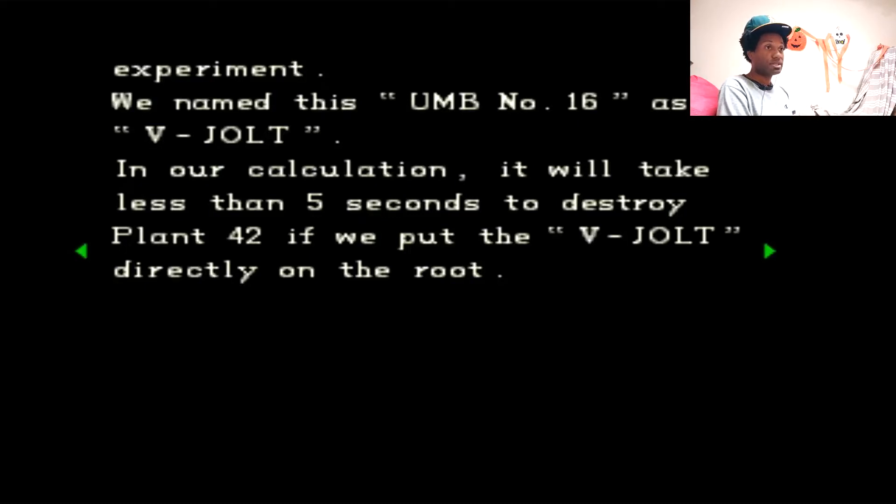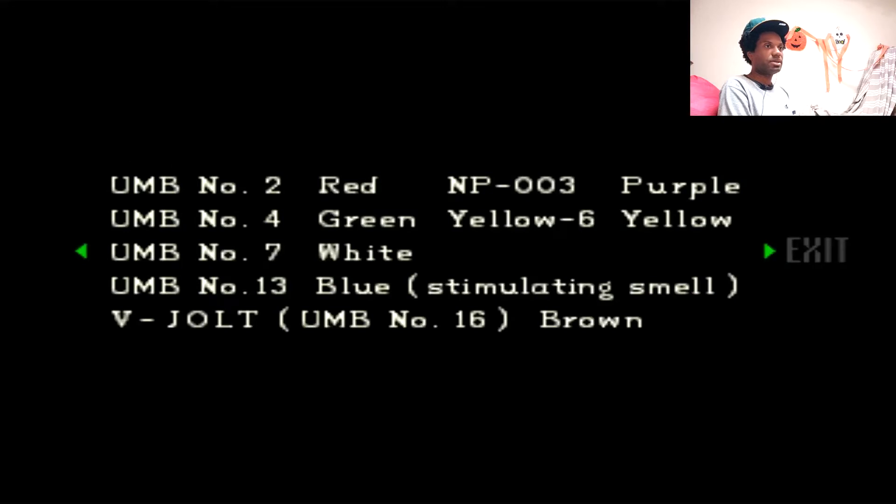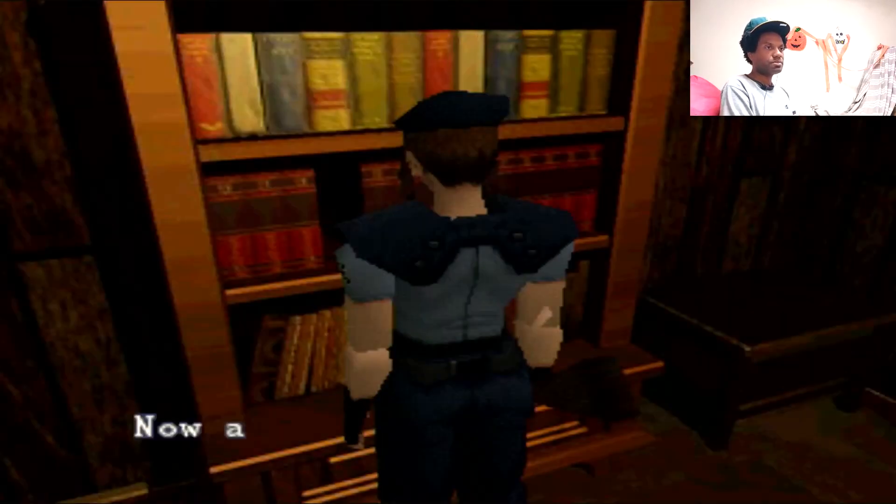'As stated in the last report, there were some common features found in the cells of the plant infected by the tyrant virus. We also found another interesting fact — we found an element that destroys these plant cells rapidly in UMB number 16. We named this UMB number 16 as Vigil. In our calculation, it would take less than five seconds to destroy Plant 42 if we put the Vigil directly on the root. You need to mix some of the UMB series chemicals in a specific order to create Vigil, but the UMB series chemicals may generate a poisonous gas which is harmful to the human body.' Yeah, I remember all this — UMB two is red, three is purple, four is green, yellow, blue, and UMB number 16 Vigil is brown. Like I said, I don't think we have to do it.